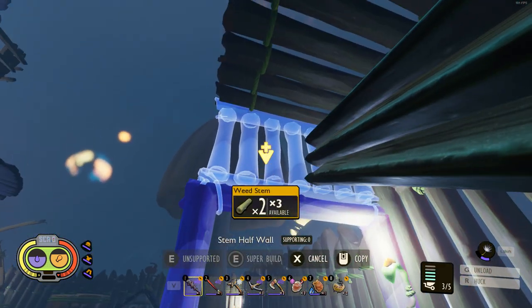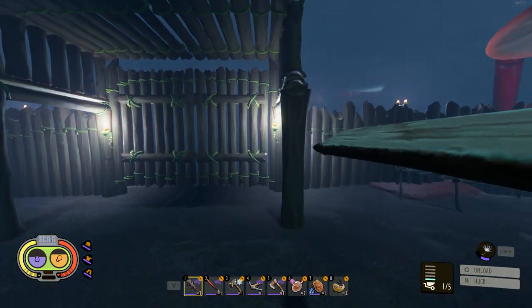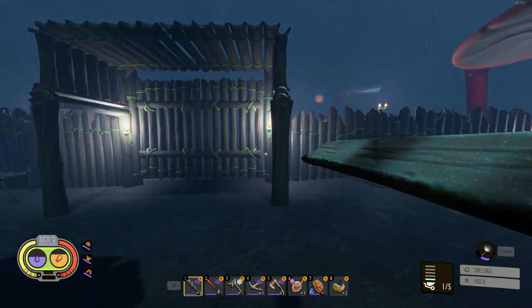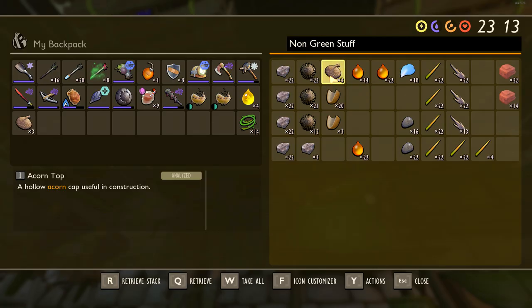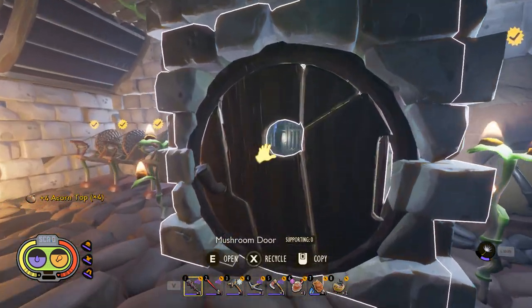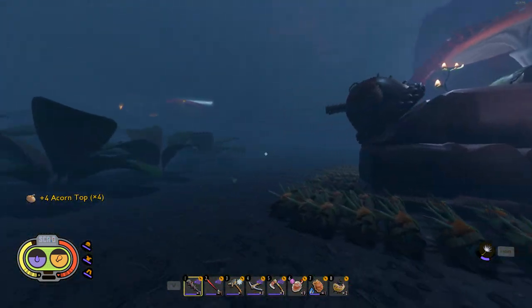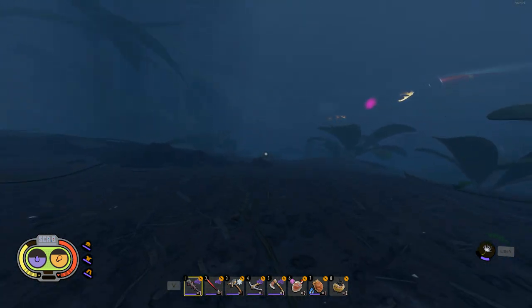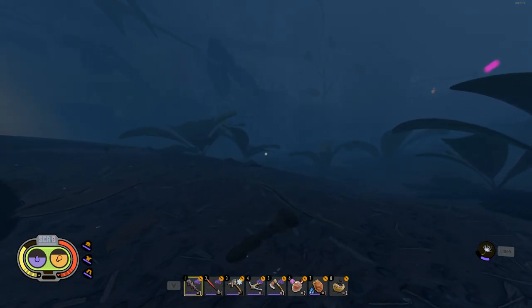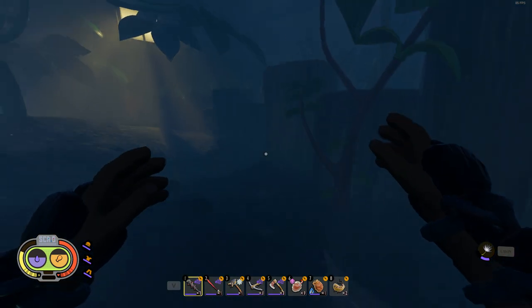All right, now we need to do a ladder to get up there, then some ramps, then the turret, and that's going to be done. I need to grab four acorn tops out of my chest, four more weed stems, and I'm down to just one. Let me go chop something down out here. It looks like I did some chopping on a previous episode, but there still are plenty out here. I've just got to go over here a little closer to the fence.